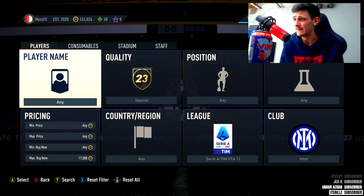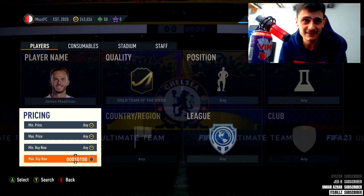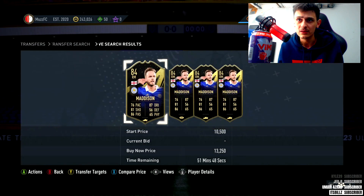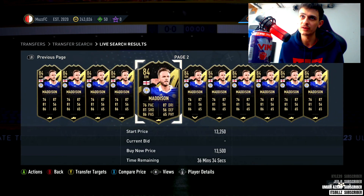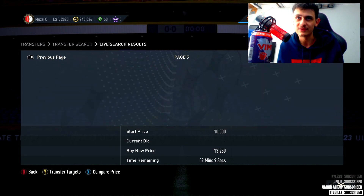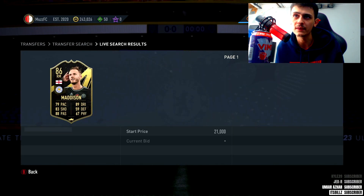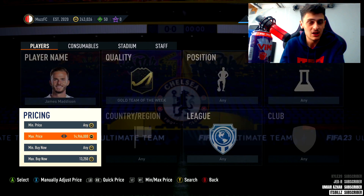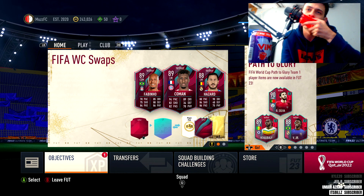Investment tip: if you've got patience, go buy 86 Team of the Week Madison for around 13k — I saw one on the market for that. He's got an 84 TOTW but also an 86 in packs, so the 84 makes him harder to snipe. I actually just saw one go for 11k. If you can get him around 13k to 14k, you will 100% print coins even if you have to wait. At that price, the 86 TOTW Madison is a steal.